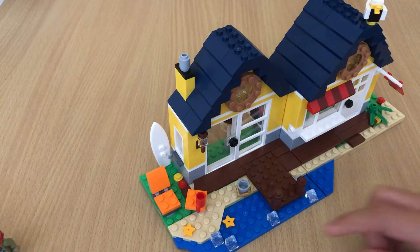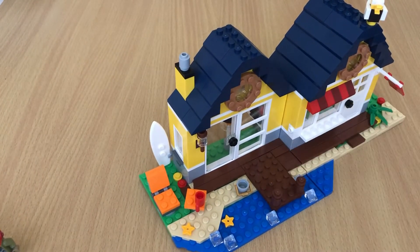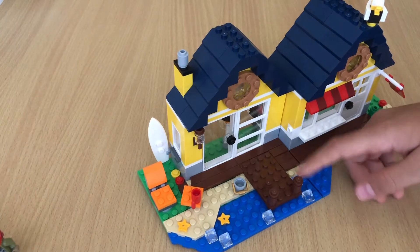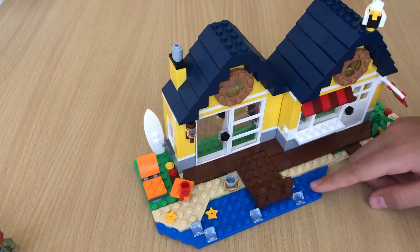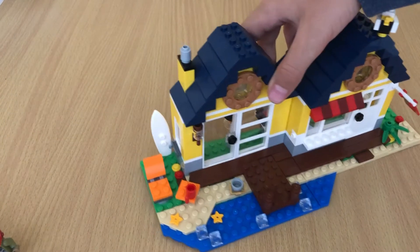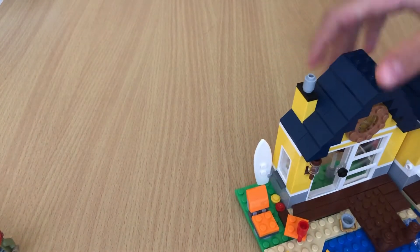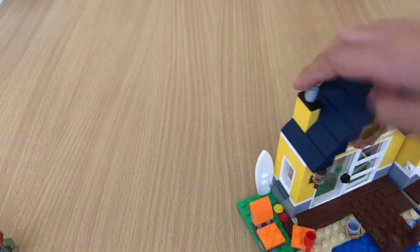It has a bucket and this dock-type thing where you have a stand. You have a nice sea with some water and clear white studs to mimic the waves. There's a nice circle window here and a door with tree windows next to it. It's yellow and gray with a nice blue roof and it's shiny.